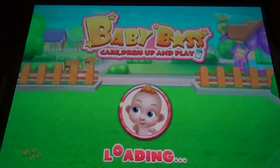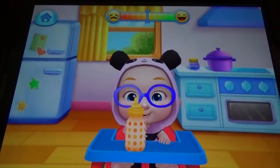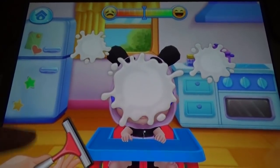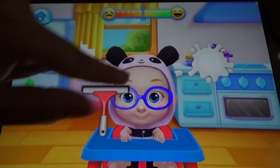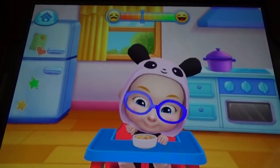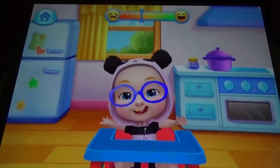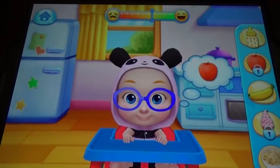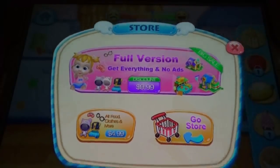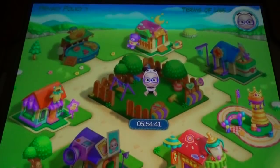This baby is not like My Talking Tom — he will ask for some specific options, otherwise he will throw everything. You have some selection, and sometimes you can select a baby girl or baby boy. He asks for some specific food.